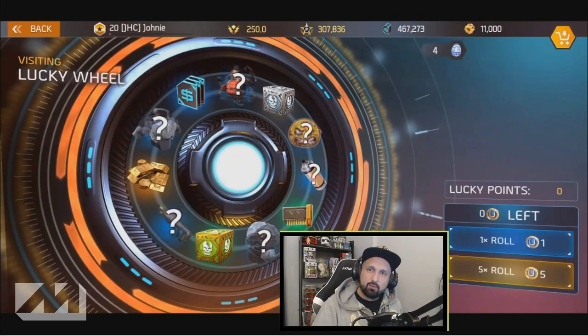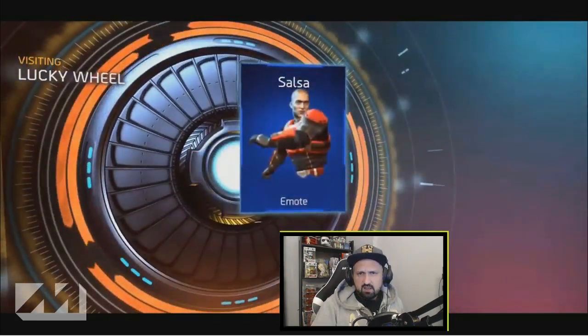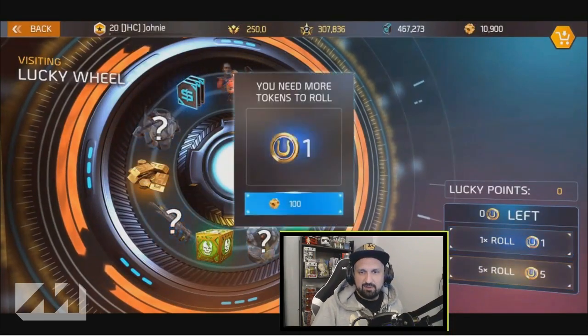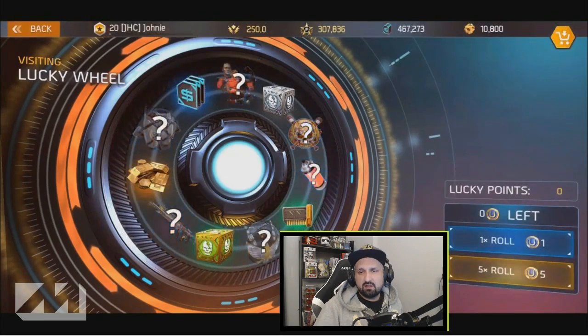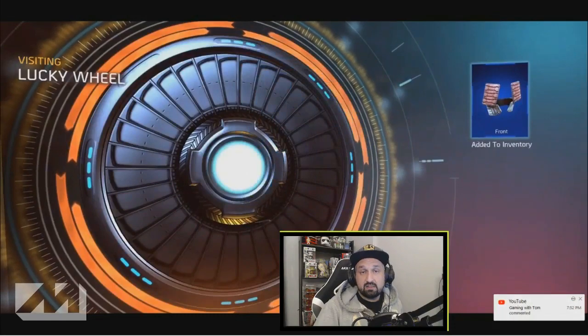Let's go again but one by one this time — I think I got more luck one by one instead of five at a time. It's totally random though. A salsa emote — okay, I got a lot of dance moves now. I'll be on the dance floor tonight. Tuscan backpack — so I got the front and now the back for the Tuscan set. Oh come on — anything, even paint is gonna be better than money. Oh, I got that one — so this is our first duplicate.